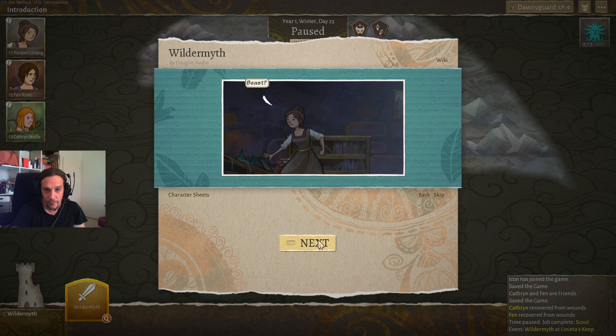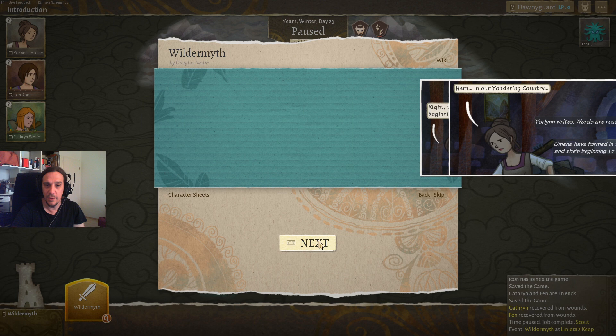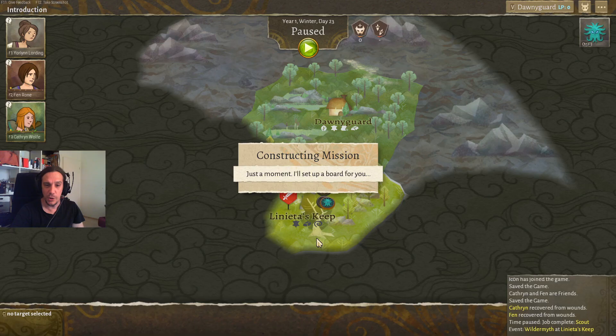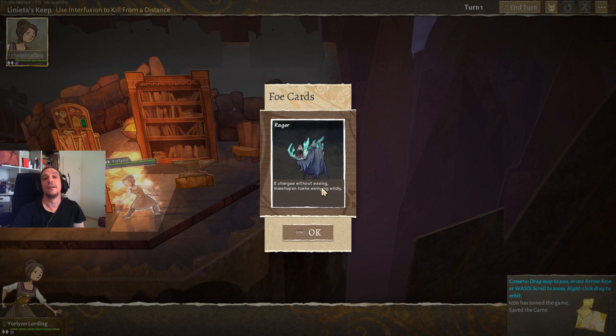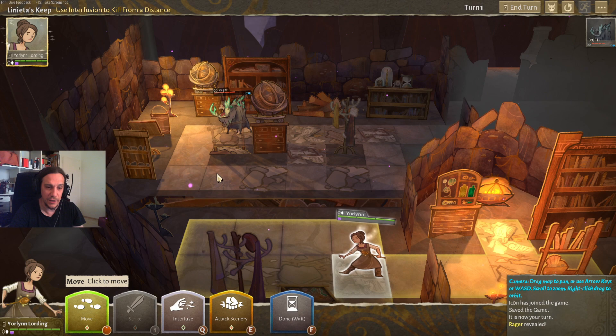Here we get to meet our third party member — I'm skipping through the story, it's really cool but not part of this tutorial. Here we get to choose the weapon for the Mystic, which is a really individual class. I thought it was a good choice to introduce the Mystic on its own here in the tutorial video as well.